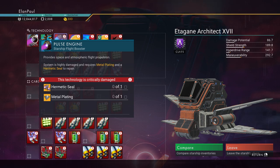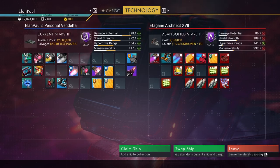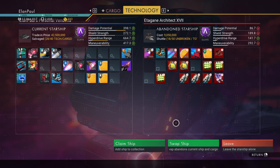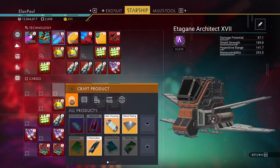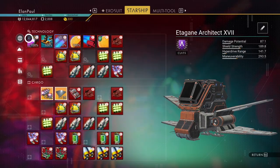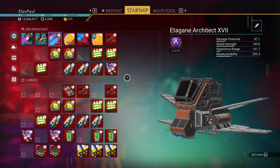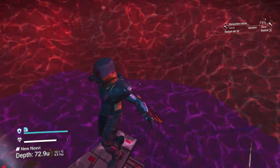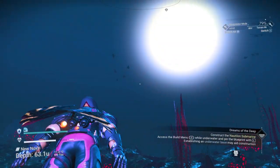We can repair this with the Hermetic Seal and metal plate. It's not really worth a whole lot, but as an A-class it's got a decent charge — we'll probably get about two or three million for it. Let's go ahead and claim the ship. Let's build the metal plate and the Hermetic Seal and repair that. We won't repair anything else — all we're going to do is go back to our original starship. It's not showing on our radar anymore because we claimed another ship.